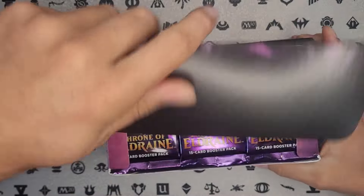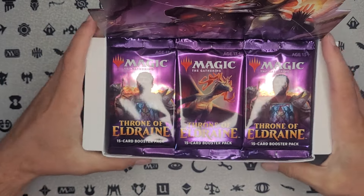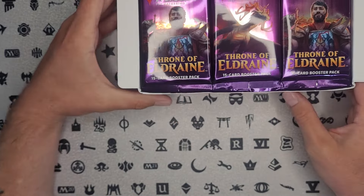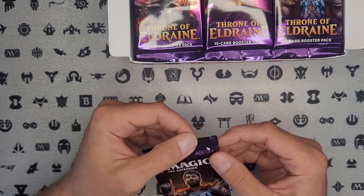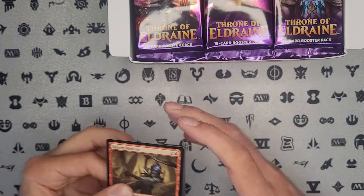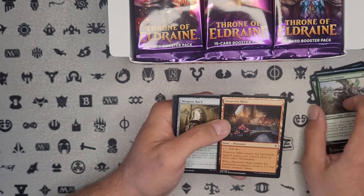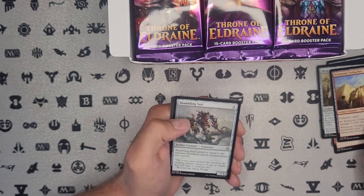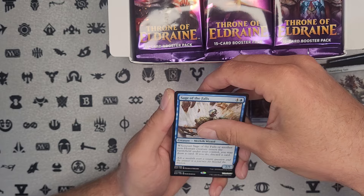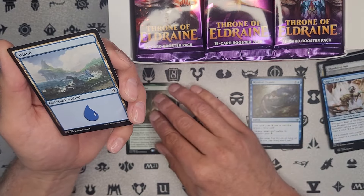Looking for a Great Henge. Now, there are lots of commons and uncommons in this set that have some value, so hopefully we'll hit quite a few of them as well. Let's get into these — no pull tabs. Dwarven Mine, I think that's worth a couple bucks. Mystical Dispute, worth probably like 50 cents but still a good common or uncommon. Oh, we got a Mythic — Questing Beast right out the gate. I don't think he's worth a lot, but it's still a Mythic. We will take it. Not the Mythic we're looking for, of course.